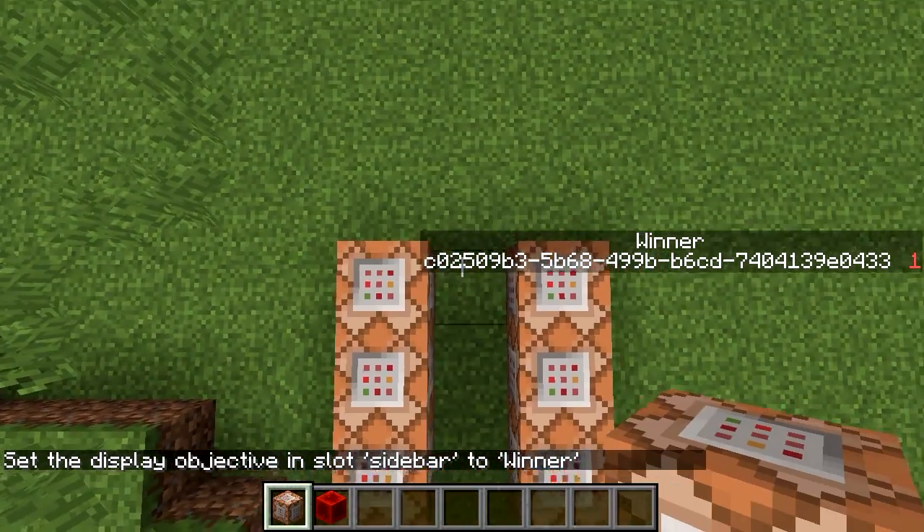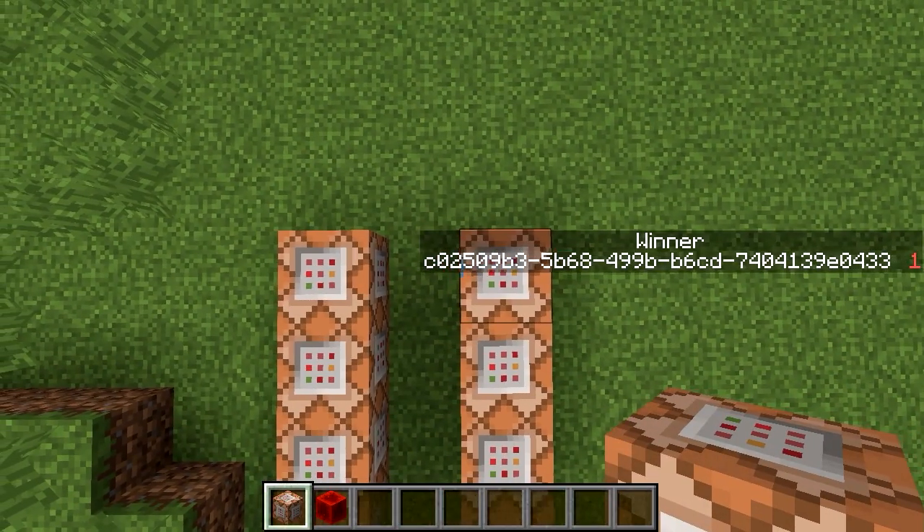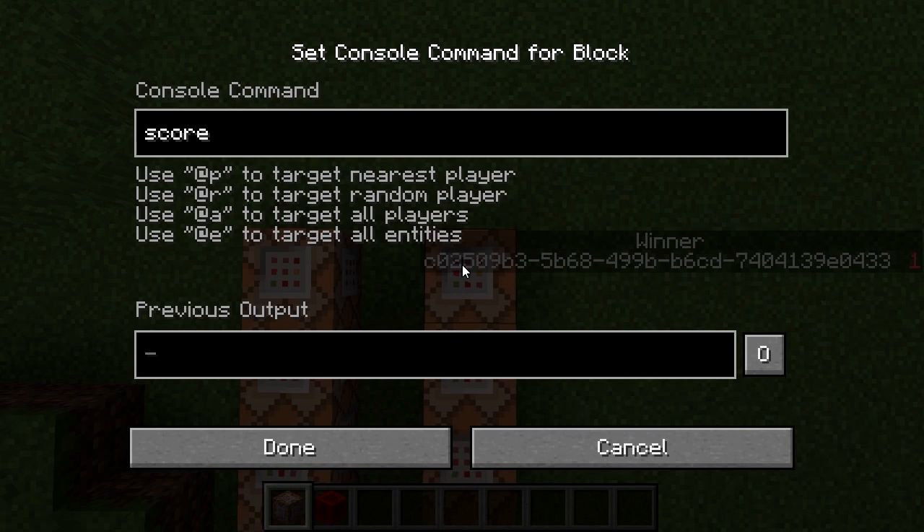Now we want to do something about that information. And what we want to do is first figure out: was this a tie or not? So we're going to do that by counting people.